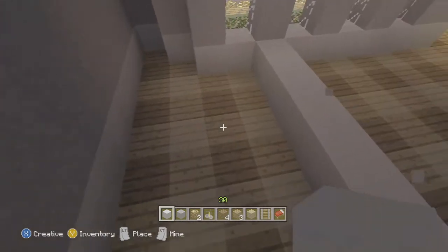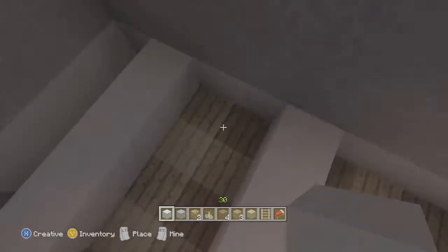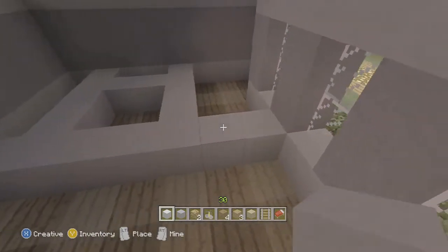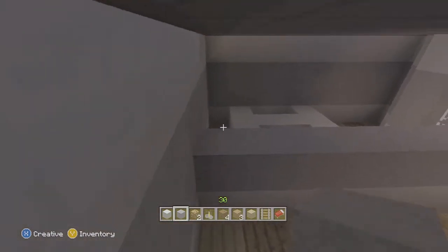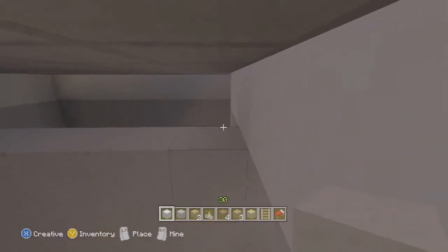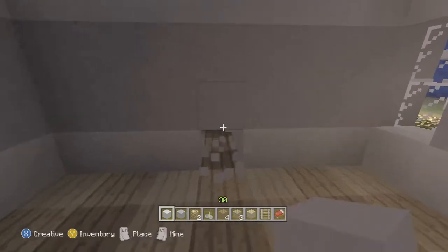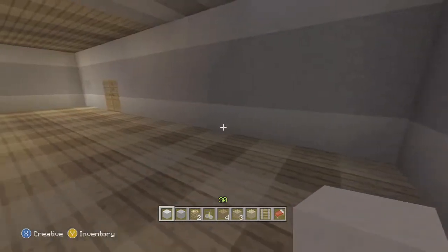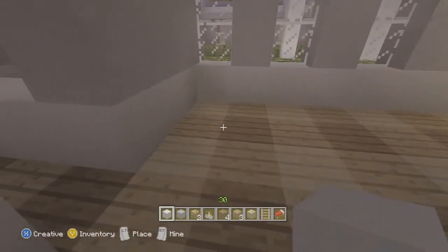Now we're going to map out the bathroom. On this side we'll lay out the sink, the bathroom, and the toilet — it's going to be five blocks out from the actual wall. We're using the same design as the whole house with snow and clay. In the future we're going to move the door over so it's closest to the wall on the other side.